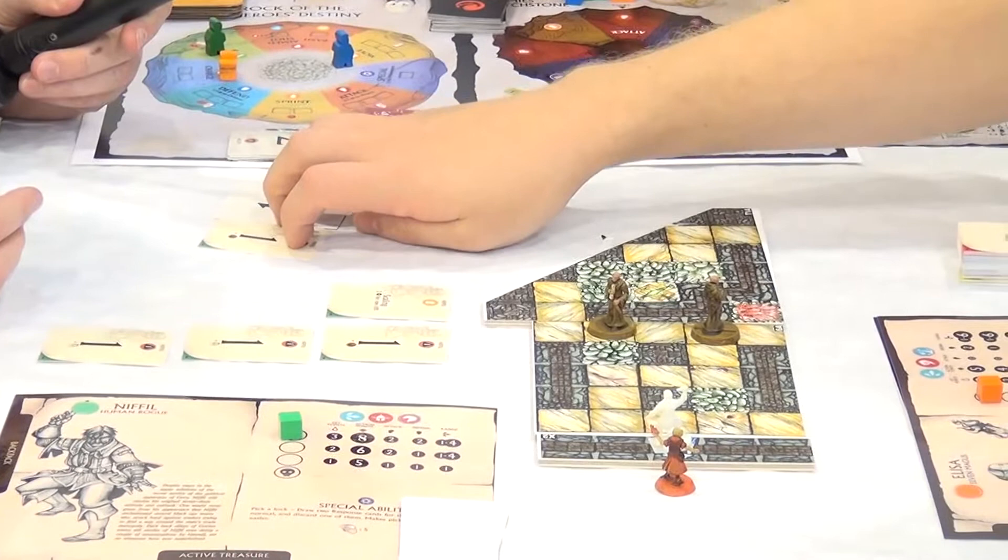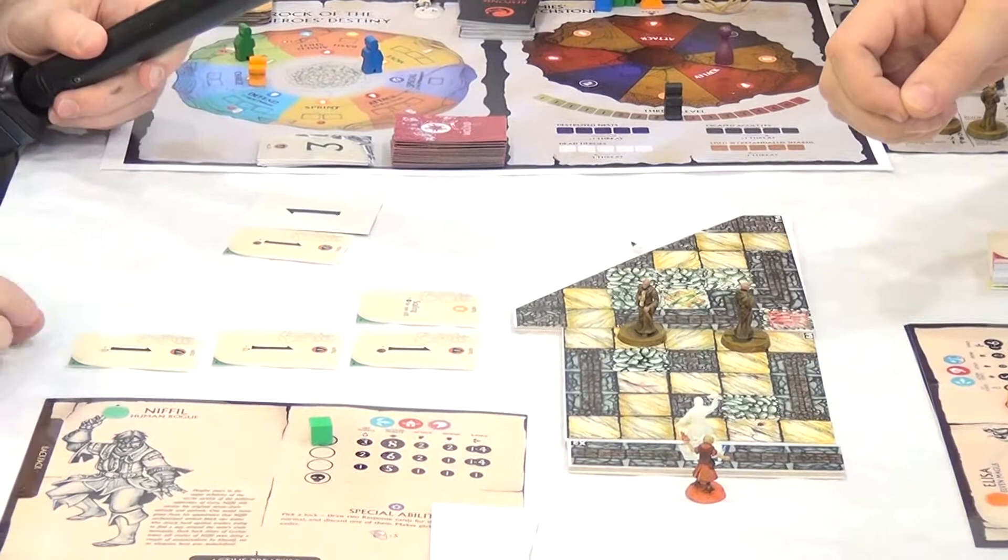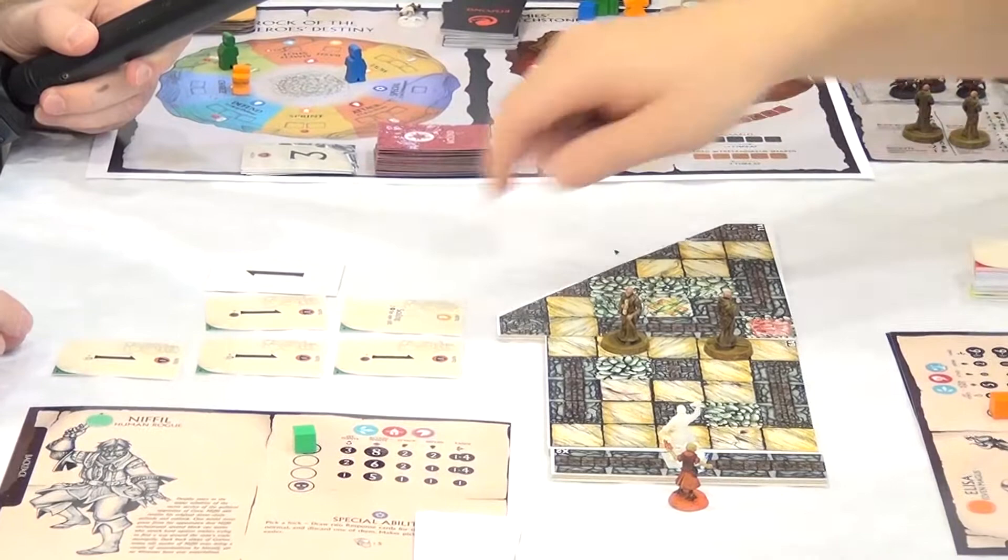These cards represent what, in a standard dungeon crawl, would be a die. But you get to control what you're playing. These dice have been already rolled and you know what you get. It's much better than having the die control you — you control the die this time.